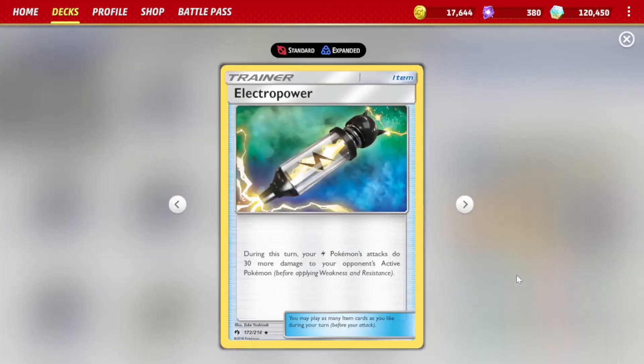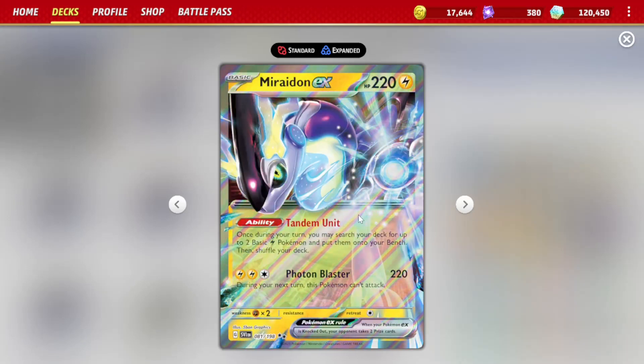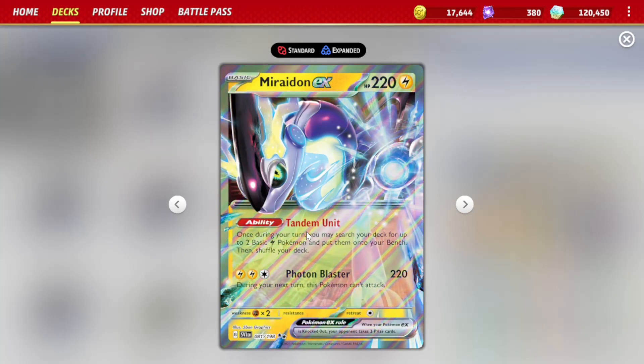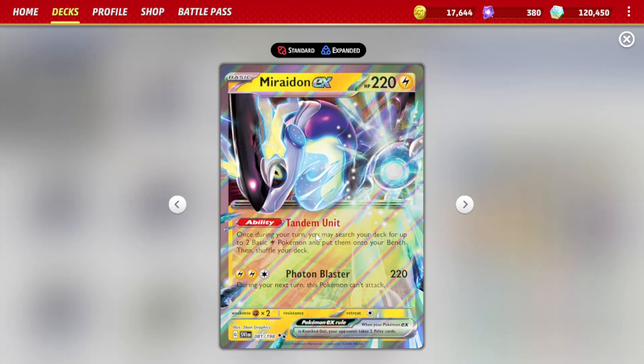We also play four Electropowers. These let our Lightning Pokemon do 30 more damage as well. Miraiadon's ability is really broken — it lets us just search our deck for two basic Lightning Pokemon. So this is going to be really helpful to help us find our other Miraiadons and Regileki Vs.